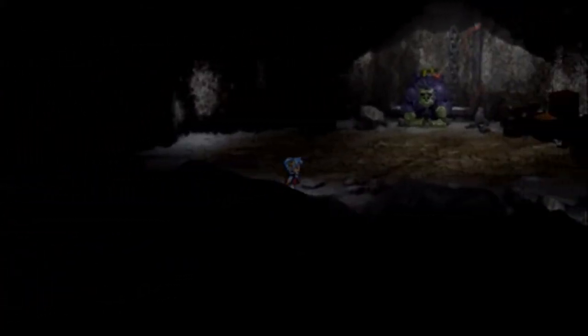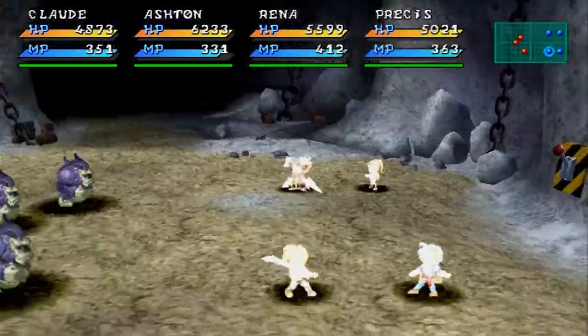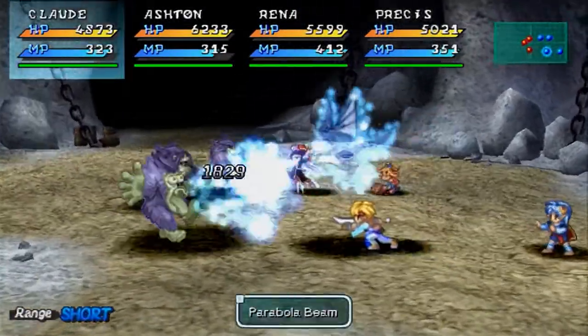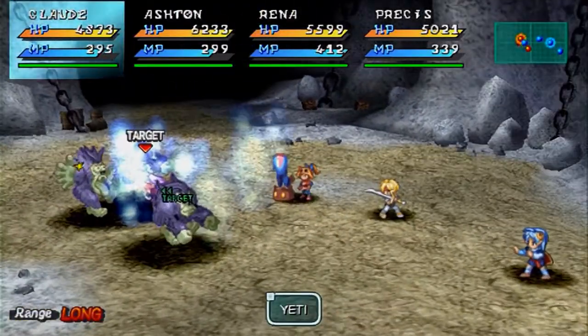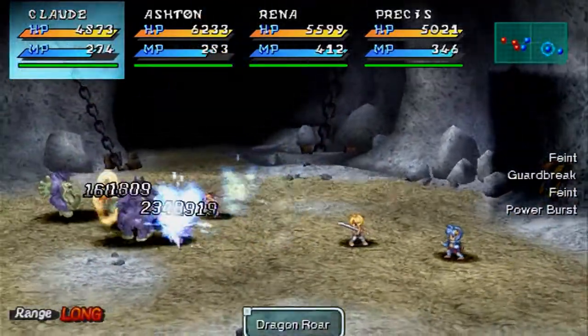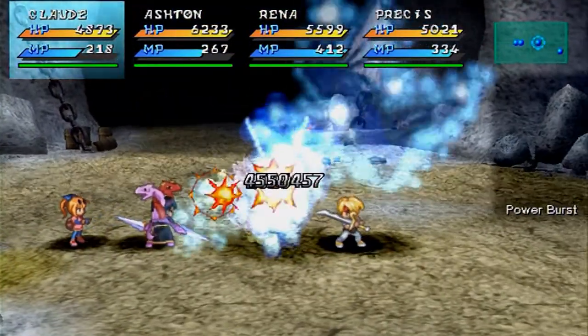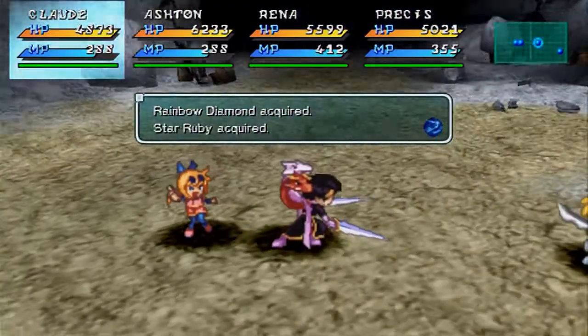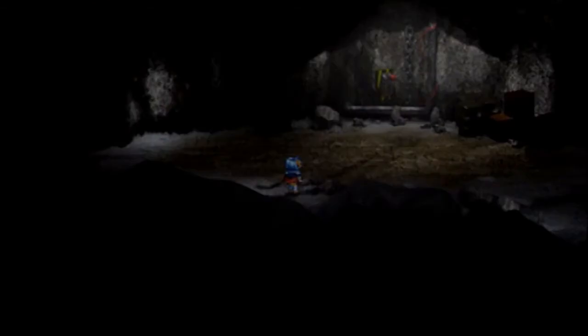Now the thing is there are certain points with those guys, and when those guys pull that switch, basically what happens is the passageway will be blocked. There's a switch on the right side of the battle map. So basically what I have to do is make sure that none of them reach it by going in between them and knocking them back with Dragon Roar. And it's easy as that with the bunny shoes.